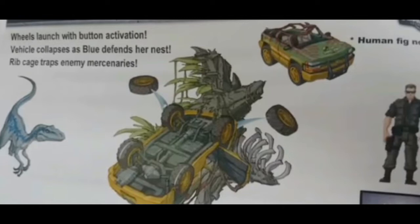We would get another Blue figure with this, and that's not something I would be most excited about. Apparently there's a nest with this set. The vehicle collapses as Blue defends her nest. A ribcage traps enemy mercenaries. If you have Blue, you can have her jump onto the vehicle and that would cause the wheels to shoot off. And the ribcage opens and closes so it can trap people.